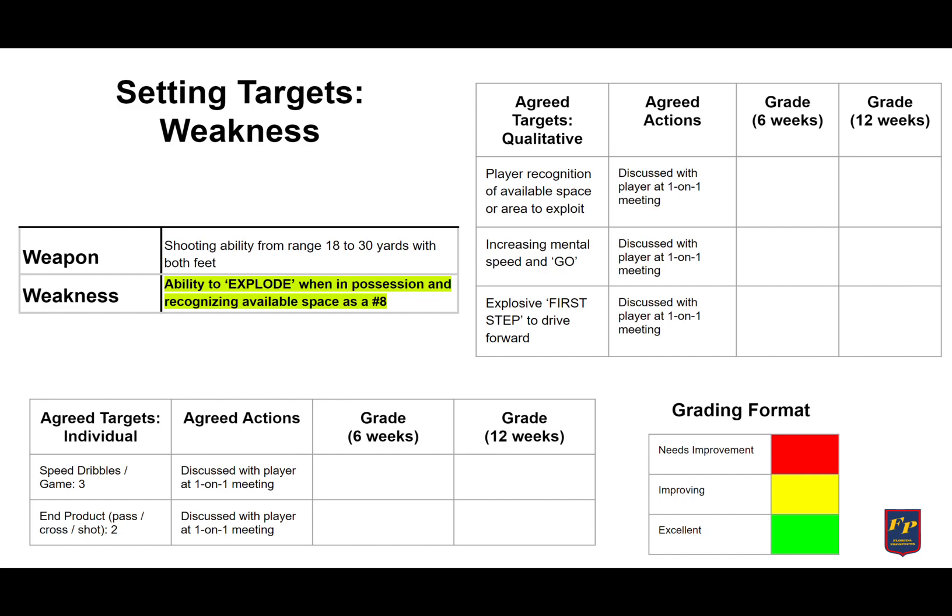In six weeks, the player is going to get a grade to see if they're improving in the player recognition of available spaces or area to exploit, increasing mental speed and go, and explosive first step to drive forward. Those are the three actions we agreed upon, and then in six weeks they're going to take a grade, and then in 12 weeks they're going to take a grade. These were agreed upon at our meeting.